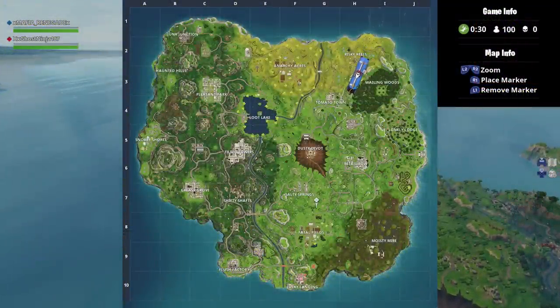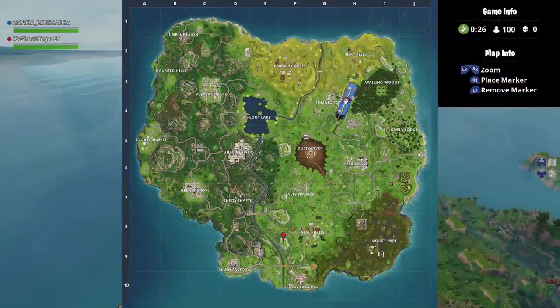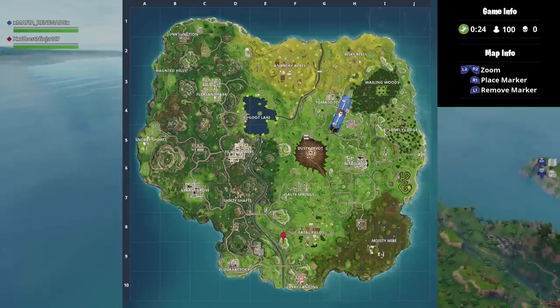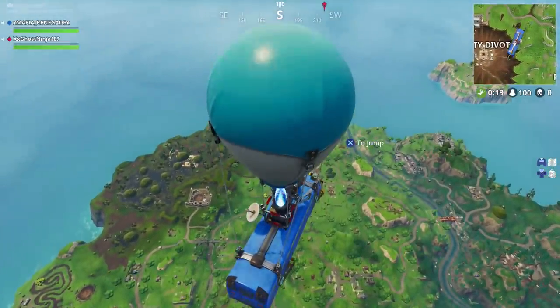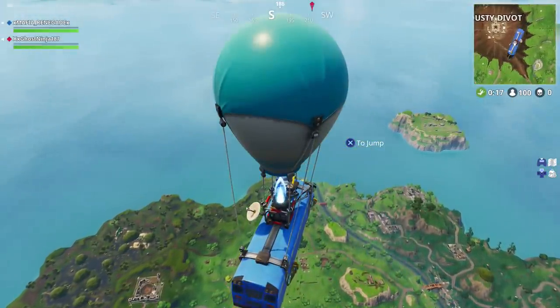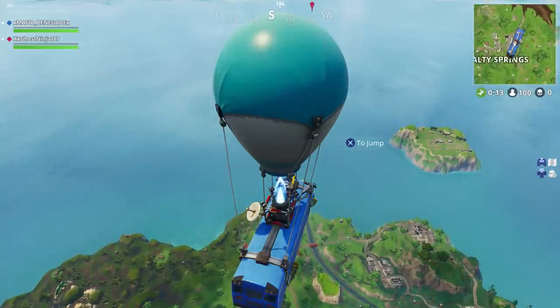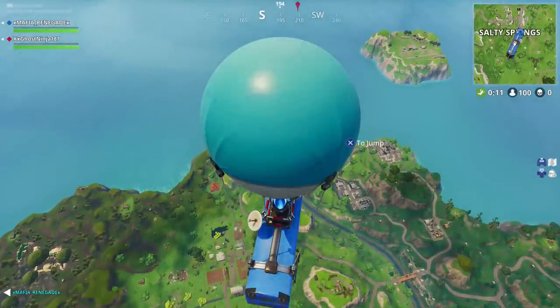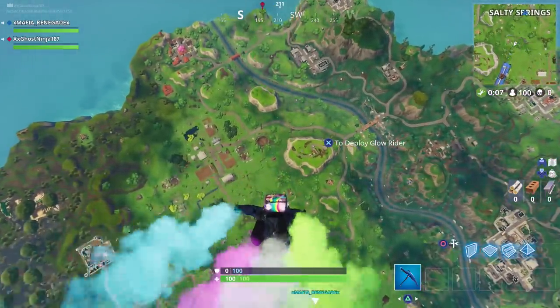The first thing you guys need to do is pull up your map and make sure you're going to the right location. As you can see, I am marking this mountain right here, and that is pretty much the center of where a lot of loot llamas spawn. If you guys are doing this method correctly you are going to be able to find a loot llama every single match, and the most important part is the landing.